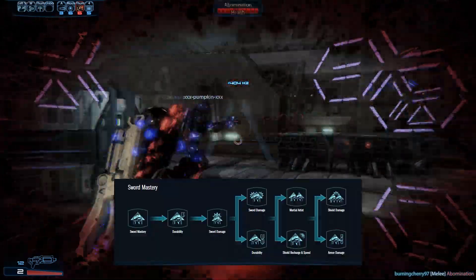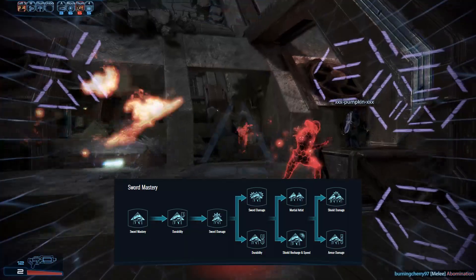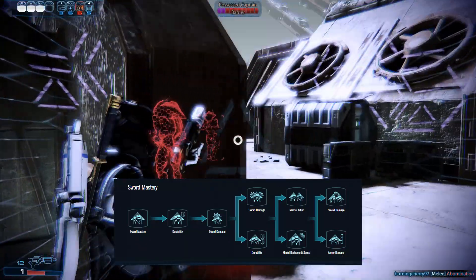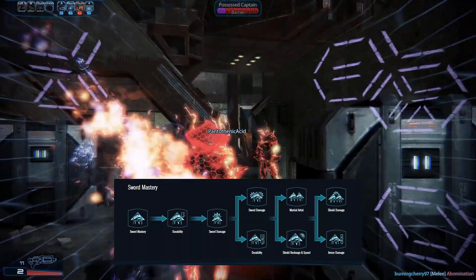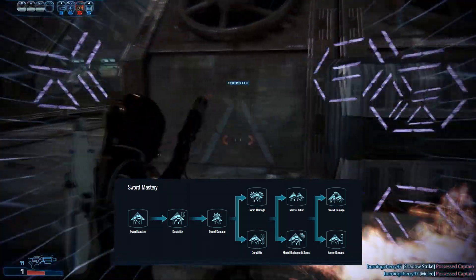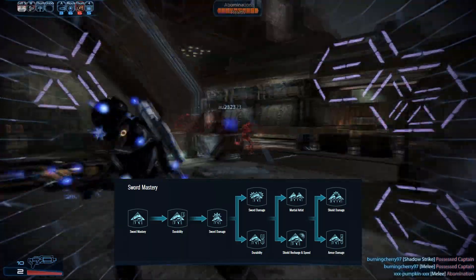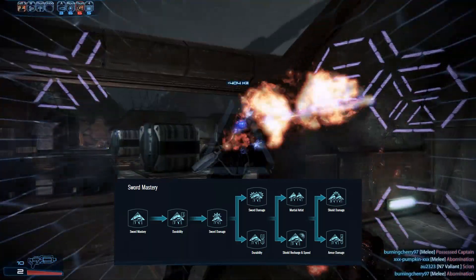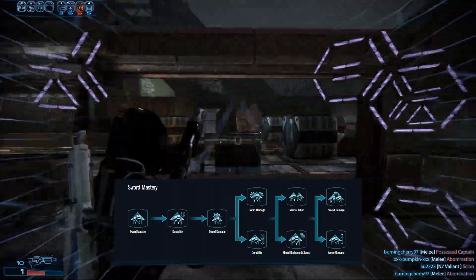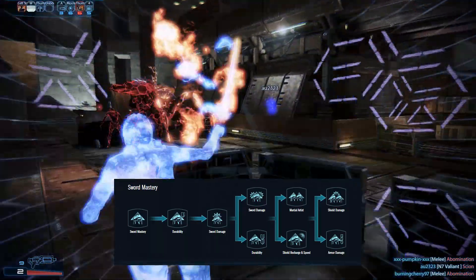The Shadow has a unique fitness power where Rank 6 gives a massive multiplicative melee damage bonus against either armor or shields and barriers. It is typically better to use the armor damage bonus. It's also very important for melee builds to use the Martial Artist Evolution and keep the bonus active. Sniper builds, on the other hand, can benefit from the movement speed on Evolution 5b.